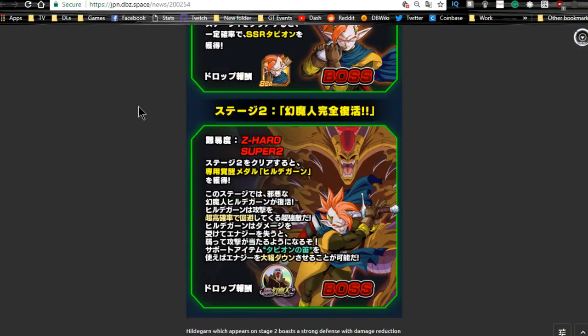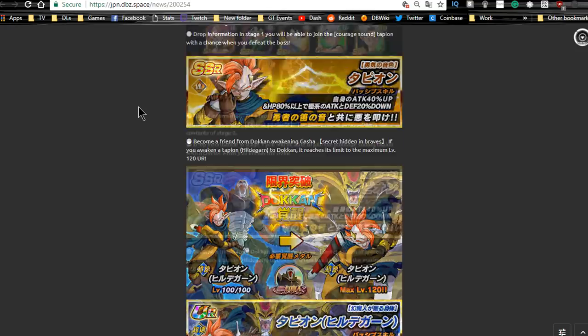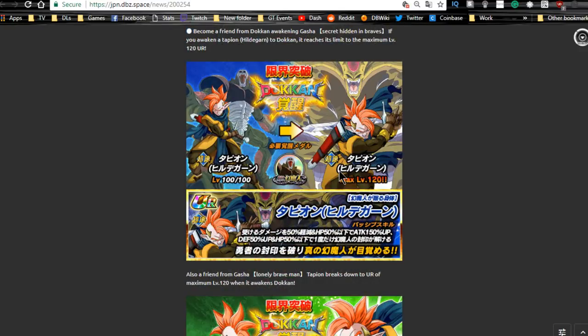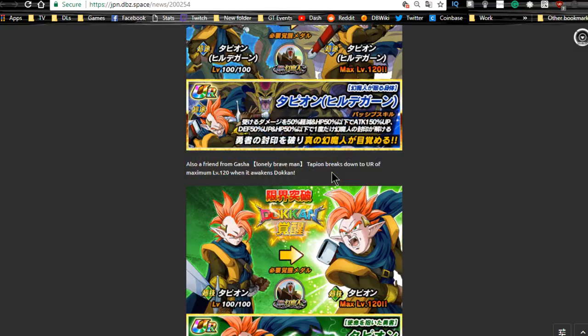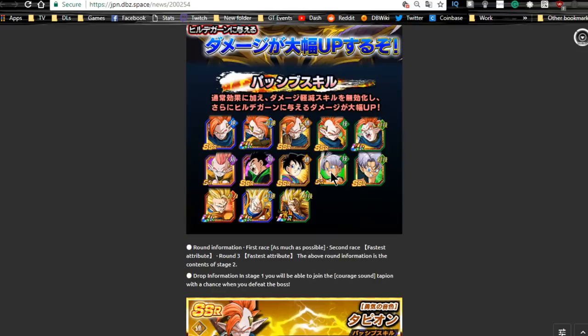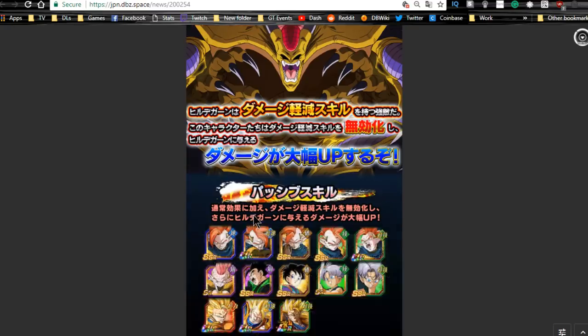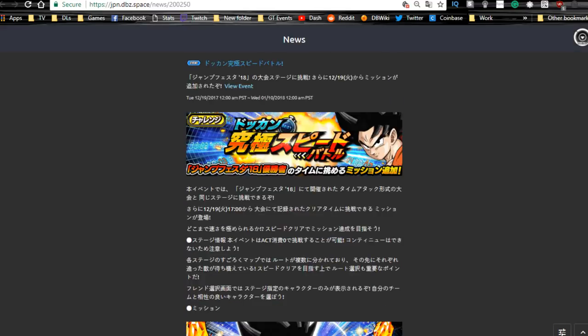The Tapion event itself also runs until the 10th. This is where you get Hirudegarn medals to Dokkan awaken your Tapions. Super Saiyan 3 Goku, Tapion, Great Saiyaman 1 and 2, and Trunks from the event all help deal extra damage to Hirudegarn and lower his barrier. Grind out the Dokkan awaken medals for the Agility Tapion and Technique Tapion, and you can also grind out the Physical Tapion from this event to feed into the other Tapions.